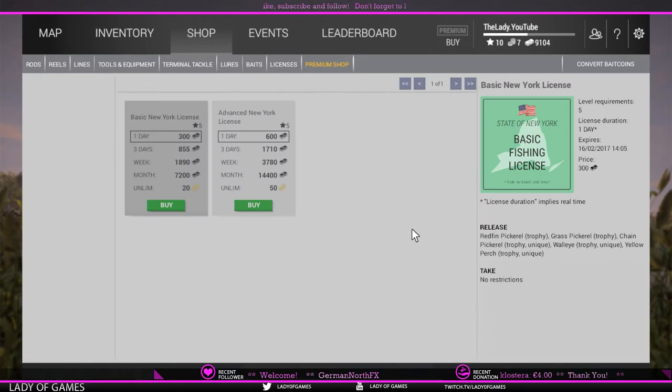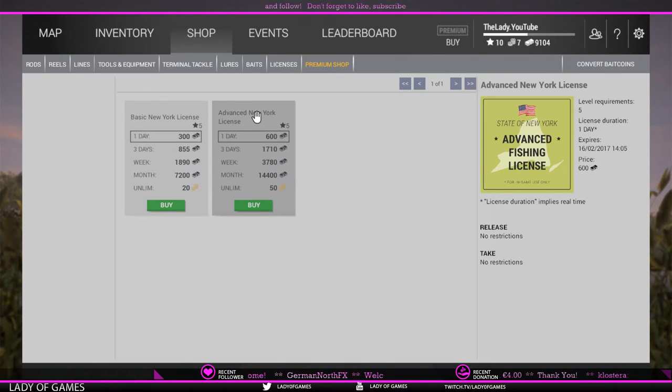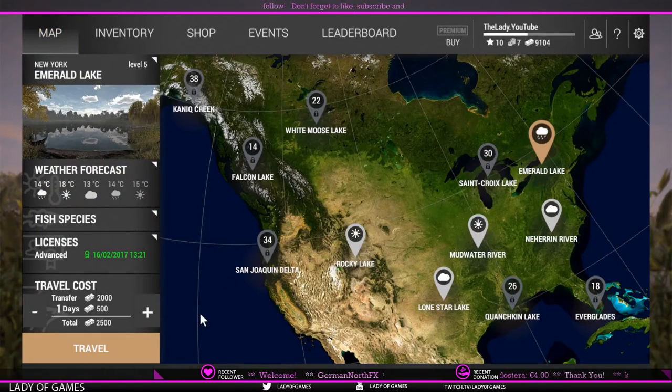Last but not least, we need the license. Do not waste money on a basic license because the advanced license covers everything. I purchased just a single day. That brought my total from 19,000 down to 11,000. If you look on the map and Emerald Lake is selected, you'll see that the traveling cost and staying cost in total is 2500. So if you've got roughly 20k, it will drop you under 10k.